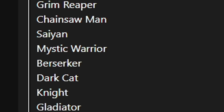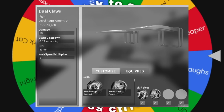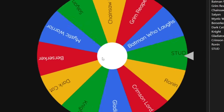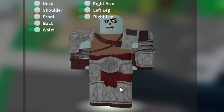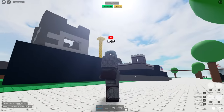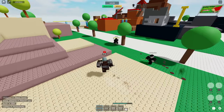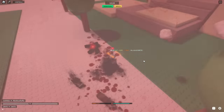Here's our wheel and all the options we can be. I really hope it's not the Dark Cat because then I have to use the dual claws. Let's spin it! We got the Gladiator! Gladiators used a thing called a gladius, which kind of looks like the steel sword, so that's what we're going to be using. A lot of people don't know that the steel sword is ridiculously OP.